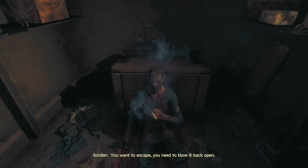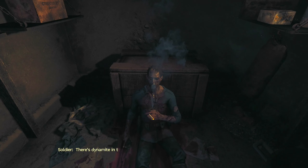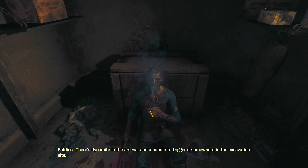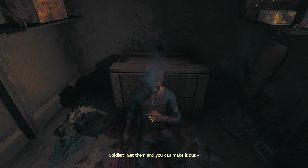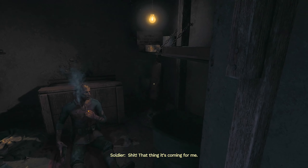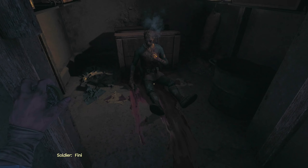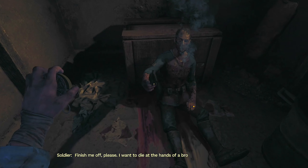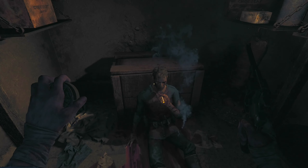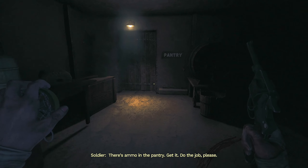To escape, you need to blow it back open. There's dynamite in the arsenal and a handle to trigger it somewhere in the excavation site. Get them and you can make it out. Oh, what was that? I think it's coming for me. Here, take this — finish me off please. I want to die in the hands of a brother soldier, not that monster. There's ammo in the pantry — get it, do the job please.